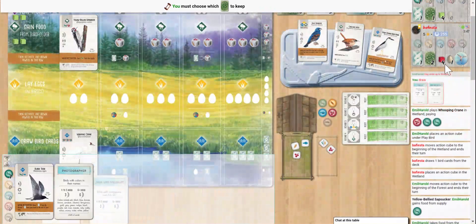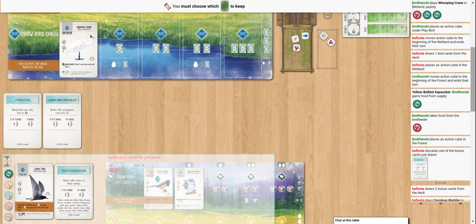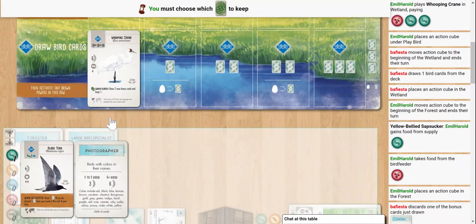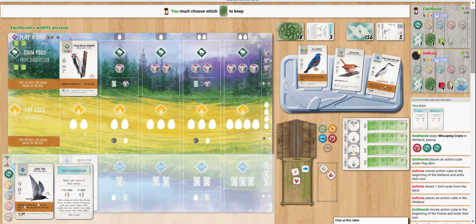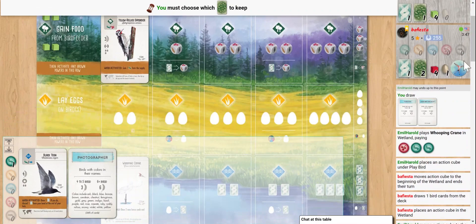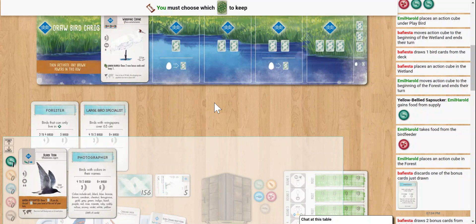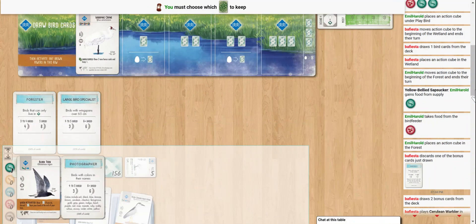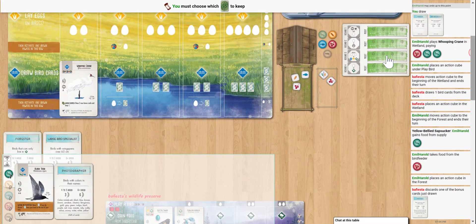We'll see if it remains. We have Forester and we've got Big Birds. The Black Tern does not meet that goal. The Night Heron does — so we'd only need one more for four. I think we're gonna go with Forester if we get that Wren, so Forester it is.